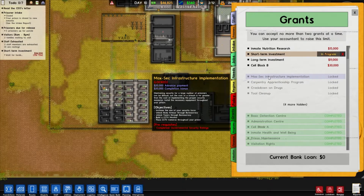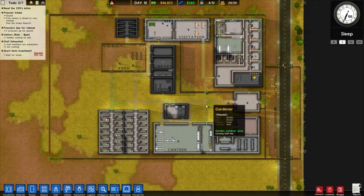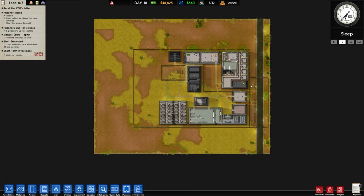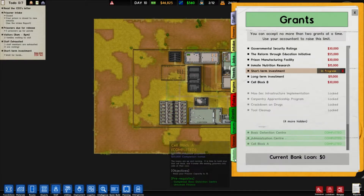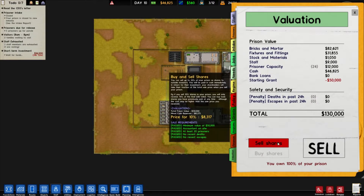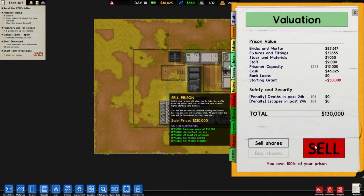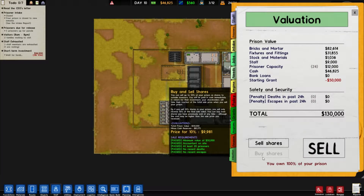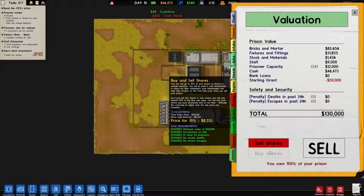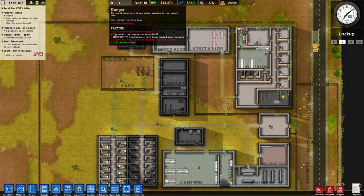The Commodore grant is a long way ahead because we need the workshop for that. MaxSec infrastructure is not something we need in this prison right now — this is kind of an outdoor prison. I'm not going to do the entire series around this prison, I think — maybe, maybe not, I haven't really thought about it. We can go into valuation — we can sell this prison for $130,000. We can sell shares of our prison — 10% for $8,000 — but if we want to buy them back it's $10,000, so we lose money that way. Selling shares is only good if you're really struggling with money.